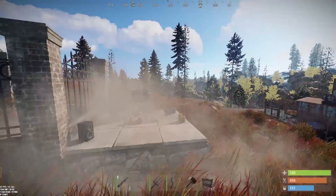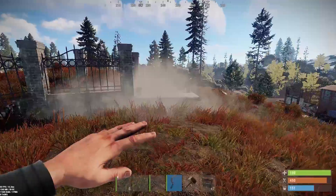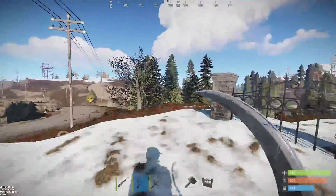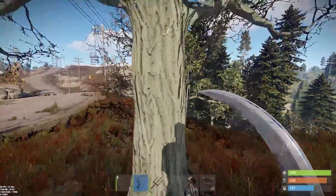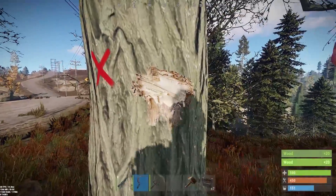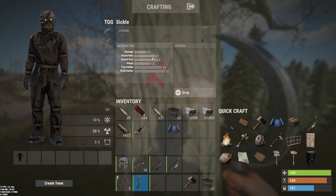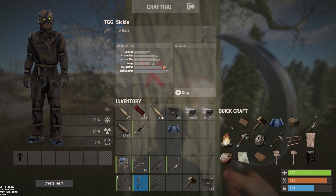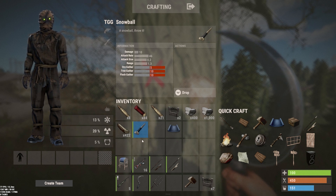Then you've got the sickle — this thing's pretty cool, you can throw it as well. It can actually gather wood, so you can smack a tree with it. Its stats are 30 damage, 67 attack rate, tree gather of 40, and it also does 12 flesh damage. That's actually better than the bone knife, so it's going to be a useful tool.